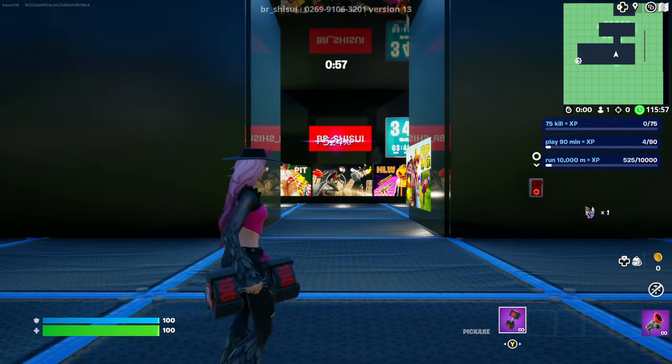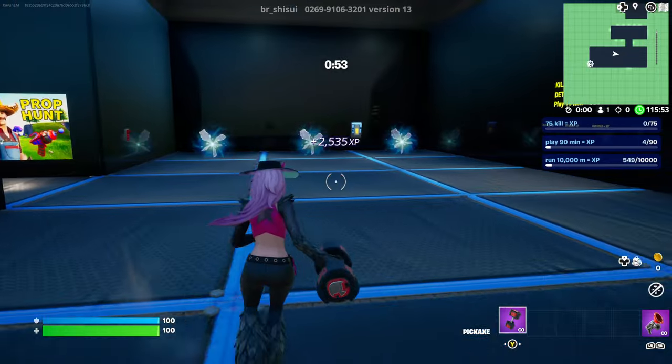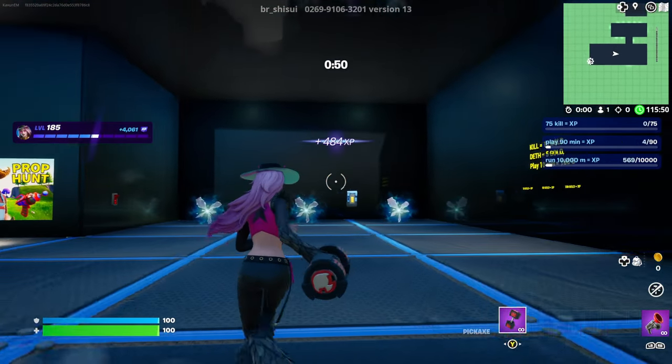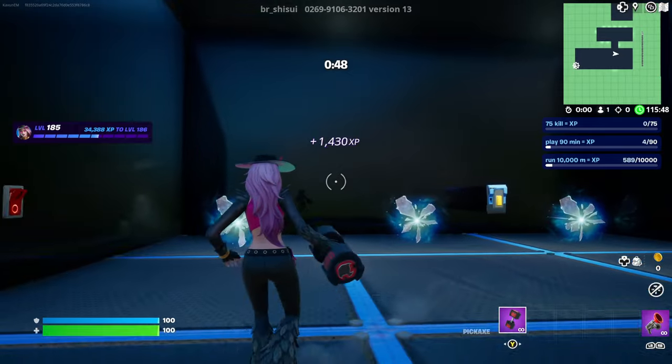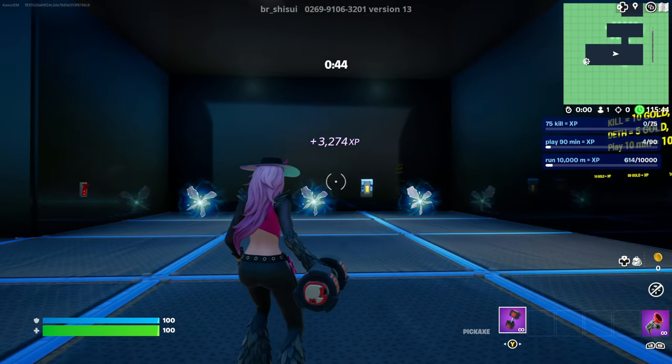You're going to be teleported back and get another XP boost, which is honestly insane. We got a ton of XP from the first button and we're also getting a ton from the second one. Without wasting any time, let's go to our third XP glitch button.